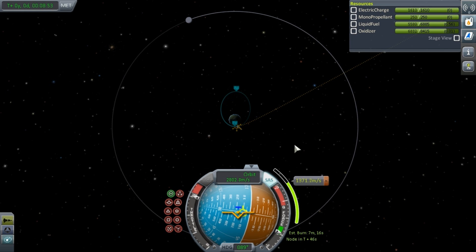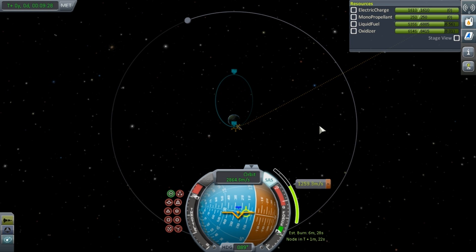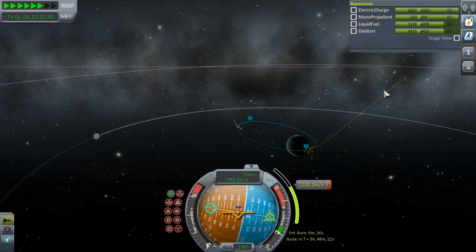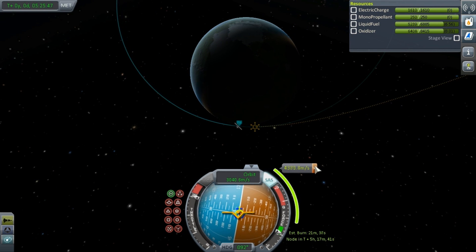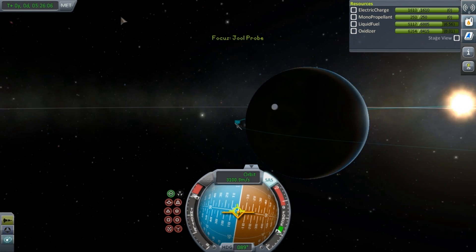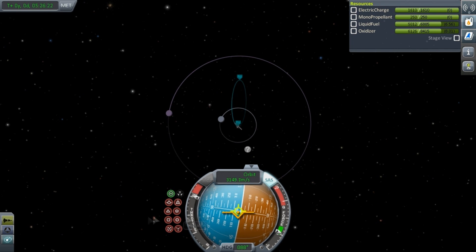I basically lucked out in getting this maneuver — straight to Jool. I don't have a calculator or anything to see when the launch windows are; I just guessed where Jool was going to be when I would arrive, and it turned out to be basically exact. Here you can see me going all the way around Kerbin once — this is just another way to maximize efficiency. It's easier to go farther away from Kerbin when you're falling into Kerbin's sphere of influence and gravity is pulling you down anyway. It's called the Oberth Effect.